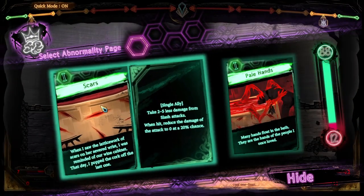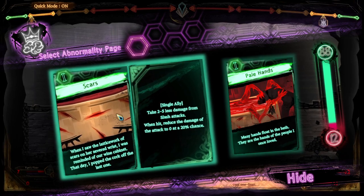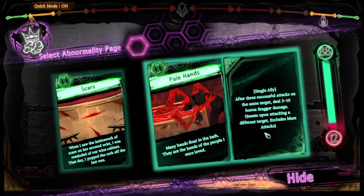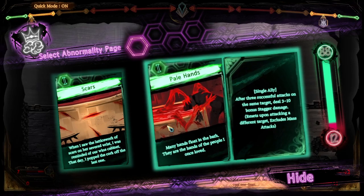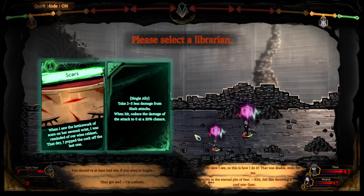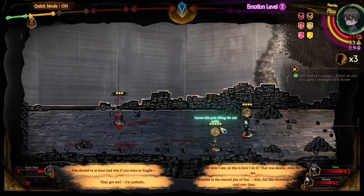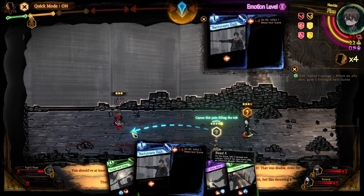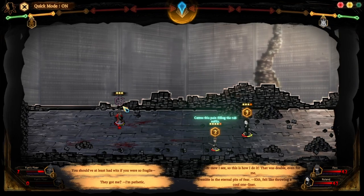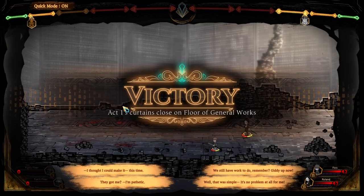Select abnormality page — Scars: single ally, take 2 to 5 less damage from slash attacks; when hit, reduce the damage of the attack to zero at a 20% chance. Many Hands Float in the Bath: they are the hands of the people I once loved. More protection would be better — I'm going to give that to Finn, our little boy, he needs protection. Roland — going for the bite-off, and some backstreet dashes as well, since she's literally unable to do anything. There's no way — they're simply too strong.